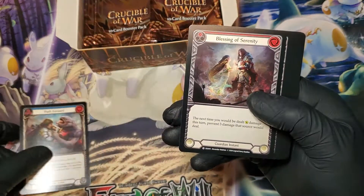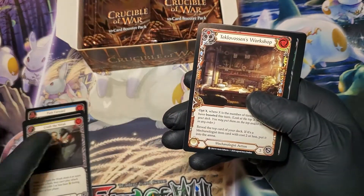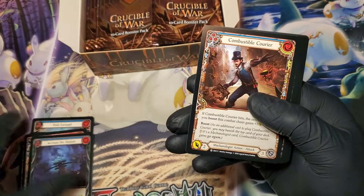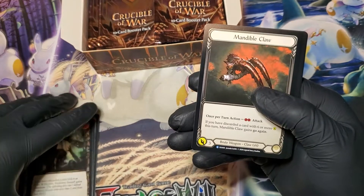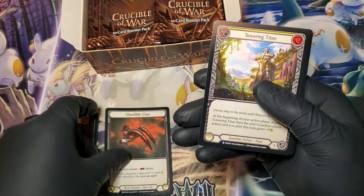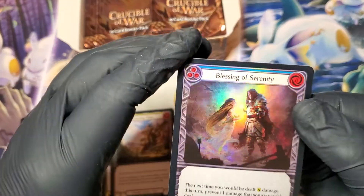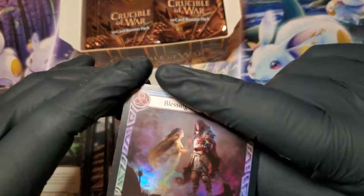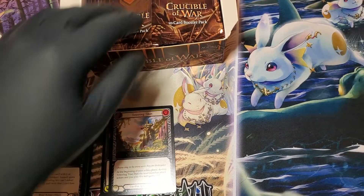Common, common, common, common, common, common. Okay, this is just the regular pack — it's not the rotation, it's not the four on the front. Okay, so here's our rare: Mandible Claw. Towering Titan. And Blessing of Serenity. We actually have a ding — first out of the box. I hope that's not indicative of anything else. I'm gonna put the foil commons over here.